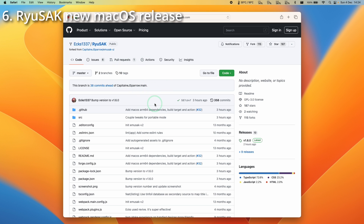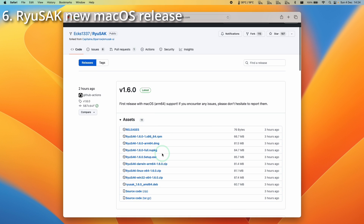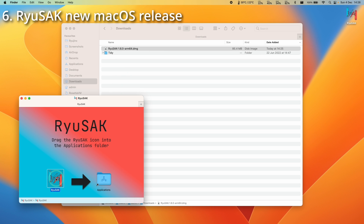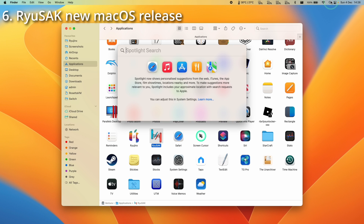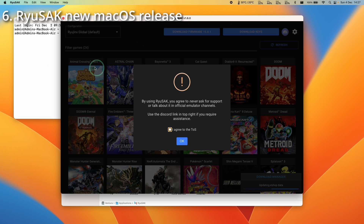In my last video I talked about how to build a macOS version of Ryusac, but now we can just download the latest macOS release. I'll leave a link in the description for the GitHub page — click on releases and download the full macOS version as a .dmg file. Click the latest arm64.dmg release to download it. Once downloaded, go to Finder, double-click the DMG, and drag it into the Applications folder. If you get an error saying it's damaged and can't be opened, open Terminal and type: xattr -cr, then drag Ryusac into Terminal and press return. Now it will open correctly.